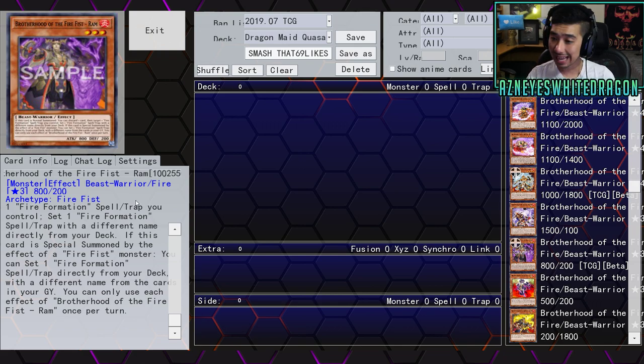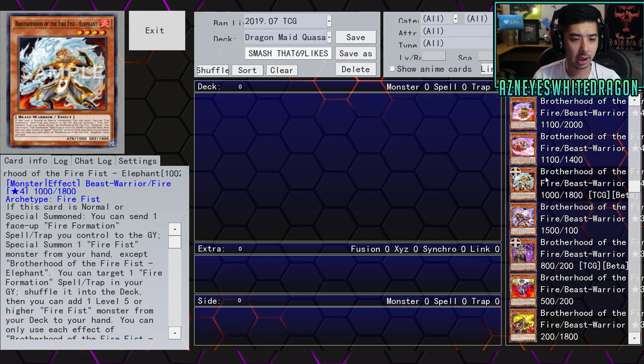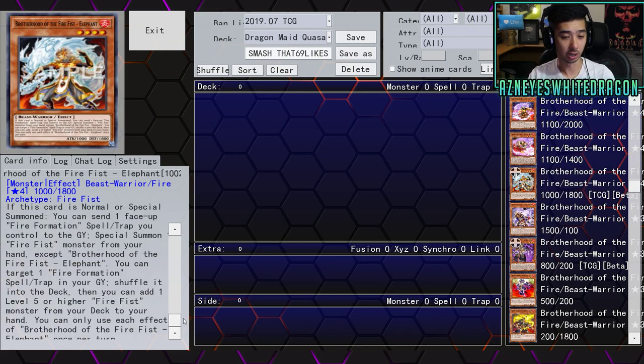Next up we have Fire Fist Elephant — 1000 attack, Level 4 Beast-Warrior, 1800 defense. If this card is normal or special summoned, you send one face-up Fire Formation spell or trap you control to the graveyard, then special summon a Fire Fist monster from your hand except itself. Then you can target one Fire Formation spell or trap in your graveyard, shuffle it into the deck, and add a Level 5 or higher Fire Fist monster from your deck to your hand. You can only use each effect once per turn.